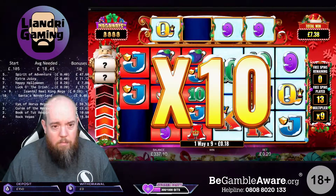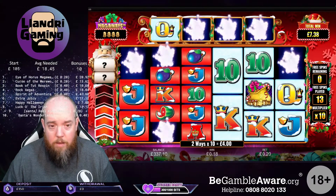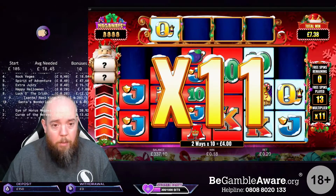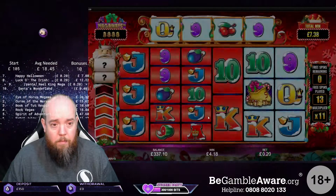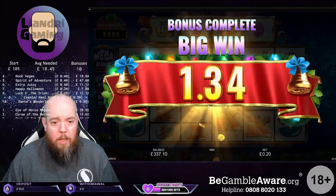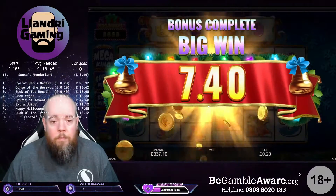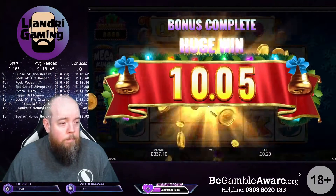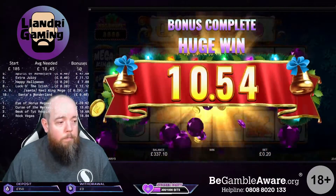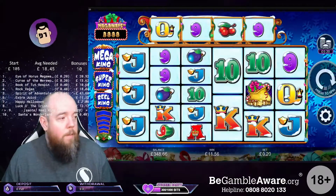Cherries are in, jack on second. Nines are in - that's £4 for nines. Plum on the front. Blocked by jacks. That wasn't too bad. 11.56.